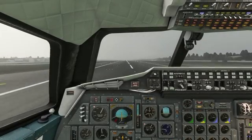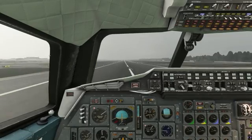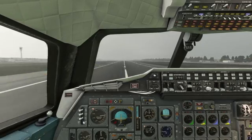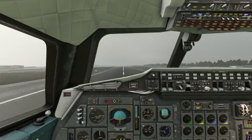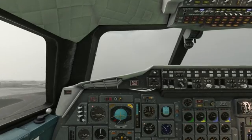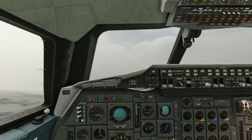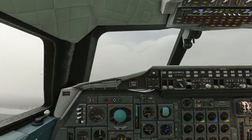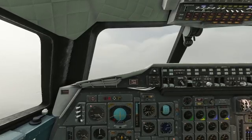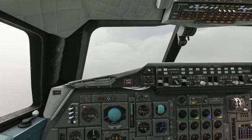Speed's alive, 100 knots, power's set. V1, rotate. 10 degrees nose up, positive rate, gear up. 240 knots, pitch to 20 degrees nose up, hold 250. I will come out of AB now, so I'll pull the power back. I'll select auto-throttle, and IAS acquire for 250 knots.